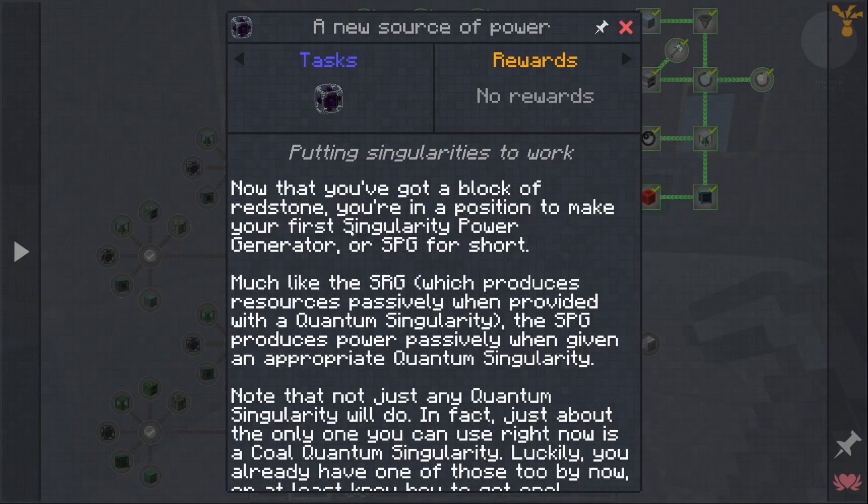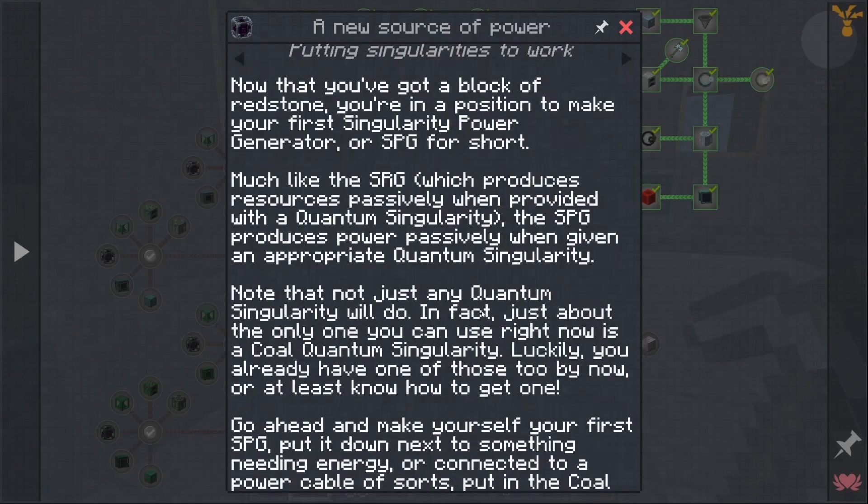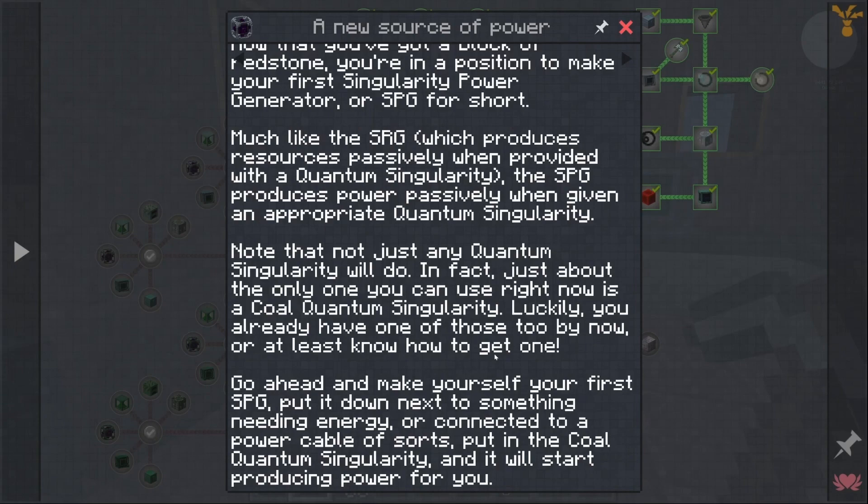A new source of power — putting singularities to work. Now that you've got a block of redstone, you're in a position to make your first Singularity Power Generator, or SPG for short. Much like the SRG which provides resources passively when given a quantum singularity, the SPG produces power passively when given an appropriate quantum singularity. Just about the only one you can use right now is a coal quantum singularity, and we have plenty of those. Put it down next to something needing energy and it will start producing power.